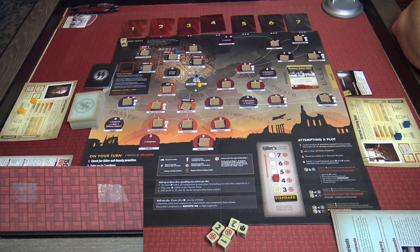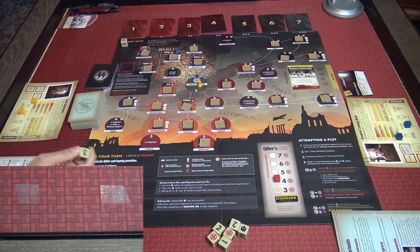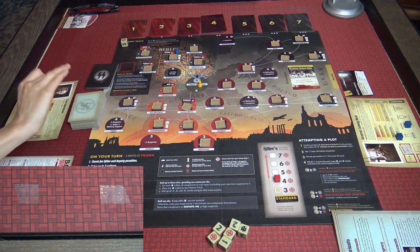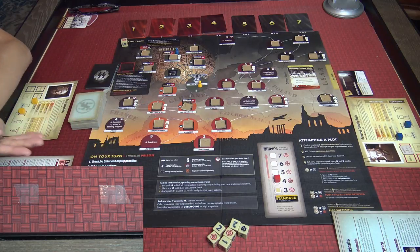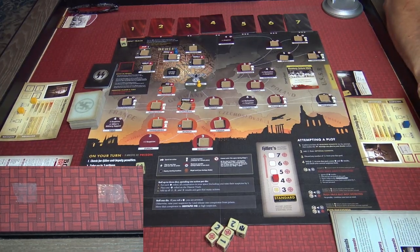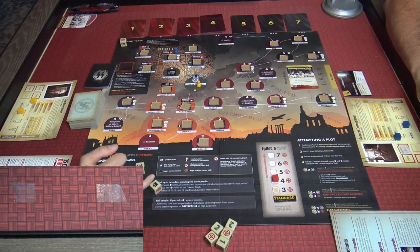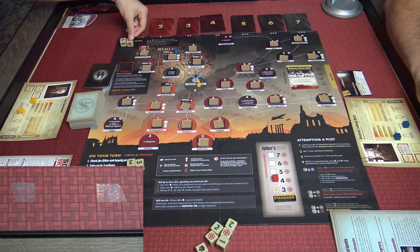Now it's Tien's turn. A quick correction on the conspire action: you can actually spend each action to roll a die individually, so Rob spent all three actions to roll all three dice at once. That was a good roll. Tien also gets a great roll — five actions and another target symbol. No bad dice results.